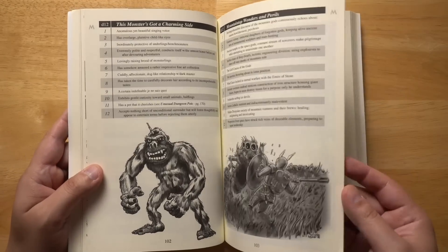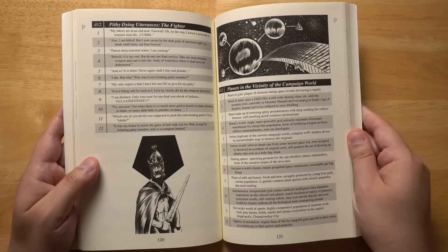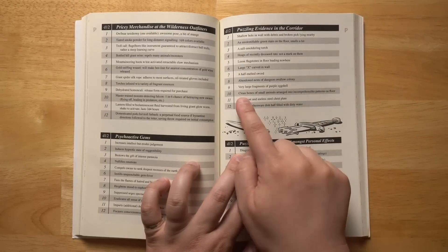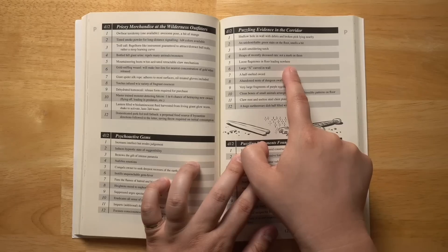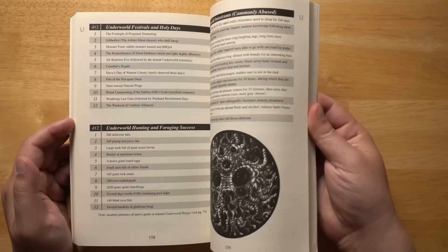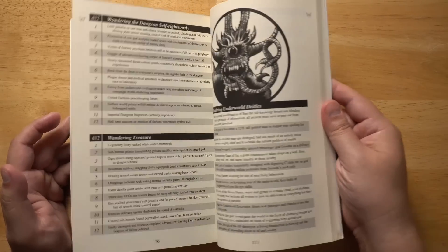Mountaintop wonders and perils. This monster's got a charming side. Some oddities of the swamp. On or around the mighty warrior's carcass. Other travelers in the wilderness campaign. Here's a list of great clues you could drop into a corridor to make your dungeon more scary and investigative — maybe there's very large fragments of a purple eggshell, or a half-melted sword, or loose flagstones in the floor leading nowhere. Going through this whole book would take all day, but suffice to say it is one of the most entertaining books I have read in the OSR in a very long time. I wish I would have got it sooner. I picked this up at a convention recently — I'd been thinking about getting it for years, but it kept slipping my mind.